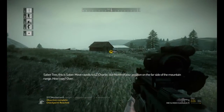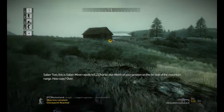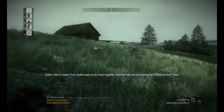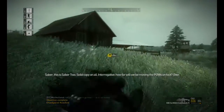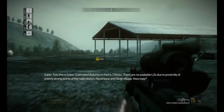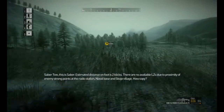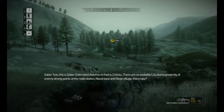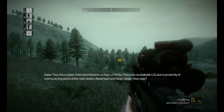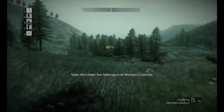Sabre 2, this is Sabre. Move rapidly to LZ Charlie, due north of your position on the far side of the mountain range. Copy, over. Sabre, this is Sabre 2, solid copy on all. Interrogative: how far will we be moving the POWs on foot? Over. Sabre 2, this is Sabre — estimated distance on foot is two clicks. There are no available LZs due to proximity of enemy strong points at Radio Station, Naval Base, and Scogi village. How copy? Sabre, this is Sabre 2, solid copy on all. Moving to LZ now. Out.